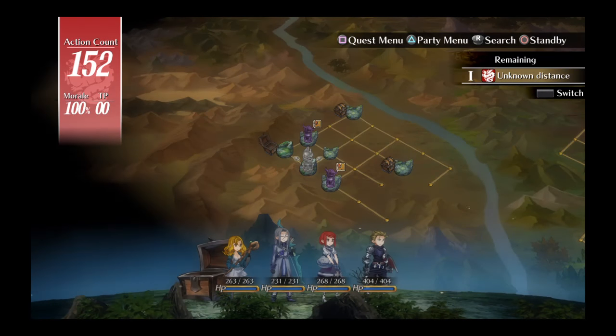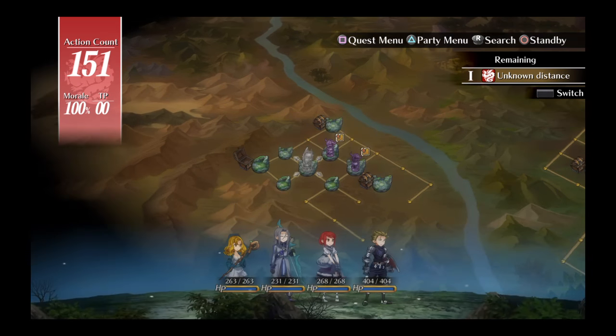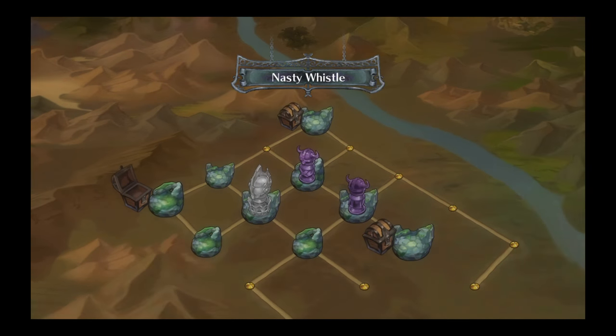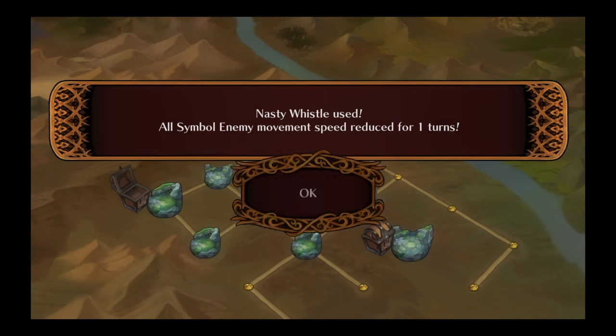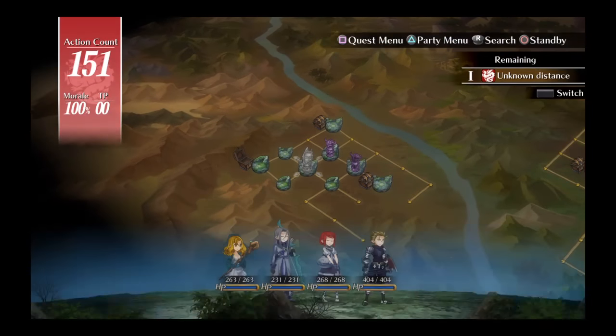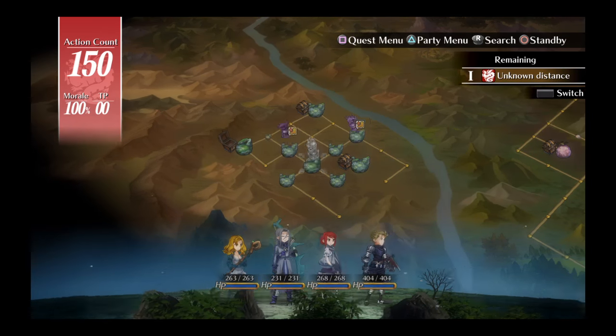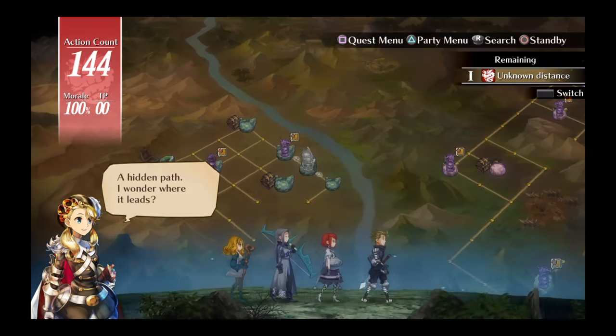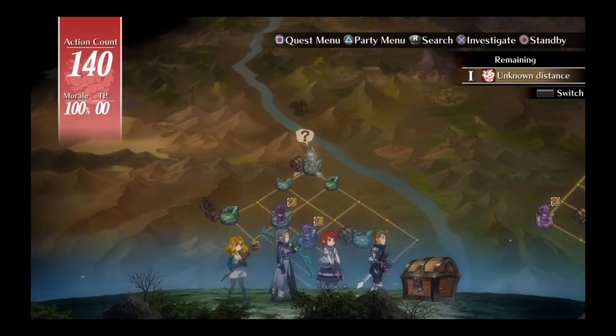Then this is where it starts to get a little tricky. I think we can go right here, and then use our next whistle right here. Go ahead and use it one time right here. Then you're going to go down, left, down again, go across, wait right here, go across, and grab your next chest.